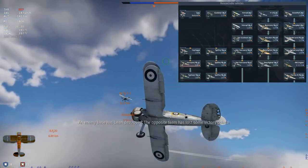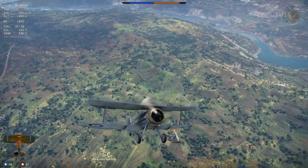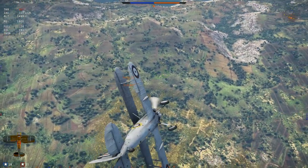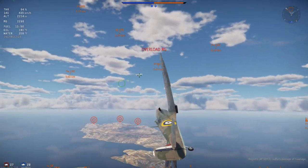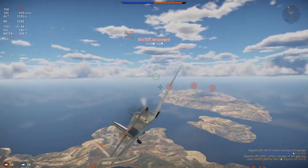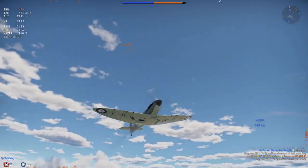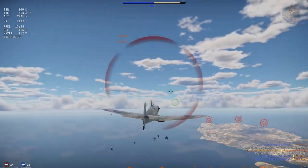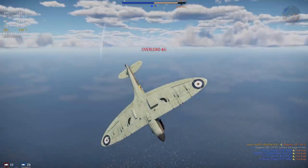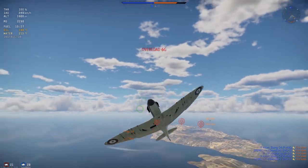Once you have the Gladiator, immediately start researching the Spitfire Mk1A — the faster you can get a Spitfire, the happier your inner Churchill will be. Learn to Spitfire with the Mk1A. Climb with WEP to 3.5 km; this will put you at the same height as the bombers, so you can make a decision to go for a bomber, dive on an attack aircraft, or climb some more if the opposing team is composed entirely of XP-50s or P-38s.